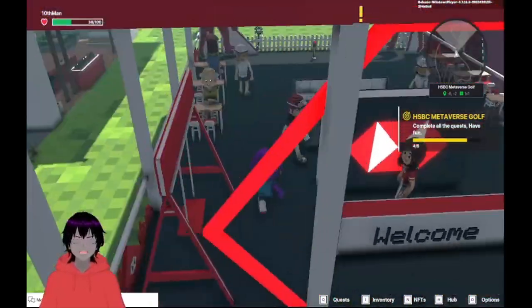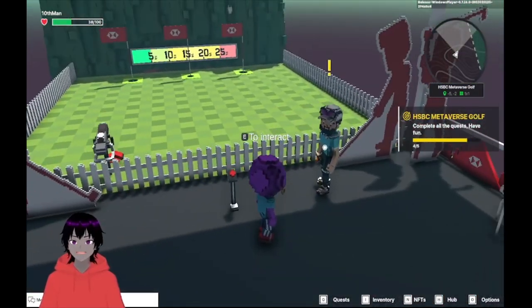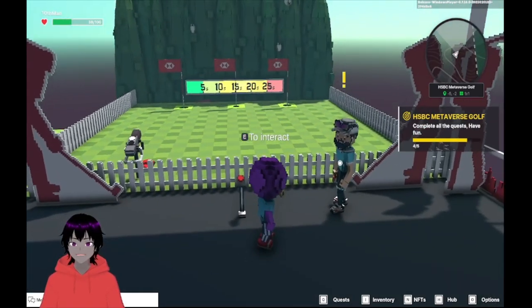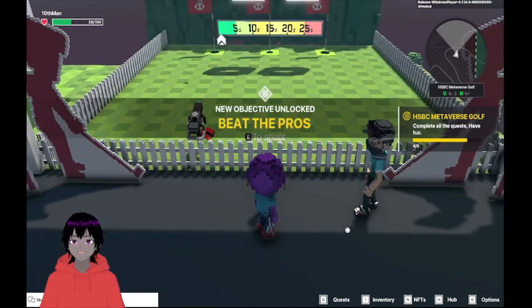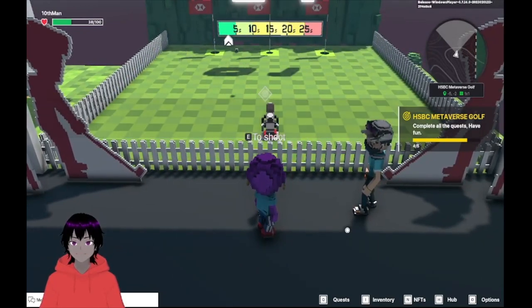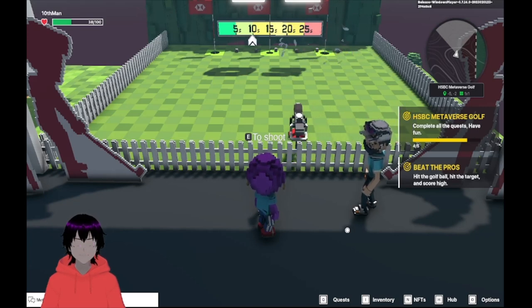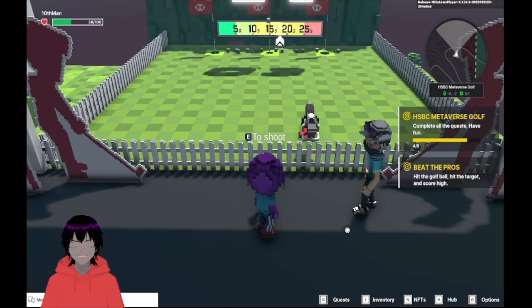So our last quest here is probably the hardest. The only real way I know to do this easily is to spam E. We're trying to get multiple holes in those holes as the ball launcher goes by. We need five points total in 30 seconds, and really the only way I know how to do this is to spam E. I didn't find any really good strategic way to make it happen.